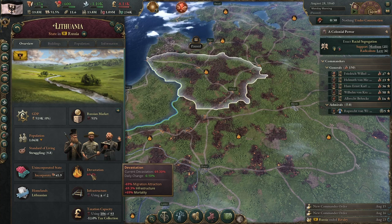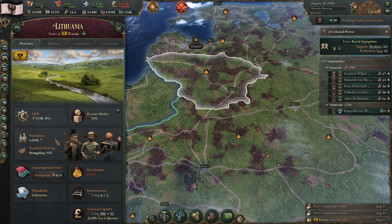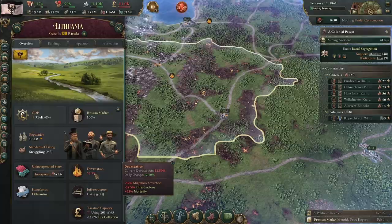As you wage war in a territory, you'll also add devastation to that territory. This increases mortality, reduces infrastructure — making it hard for that state to be part of the owning market — and decreases migration attraction. All of this leads to massive population reduction in an area suffering from conflict. Once the fighting stops, devastation will tick down daily by 0.1% over time, but that is generally going to take quite a while in-game to go back down to zero — a number of years, in fact.